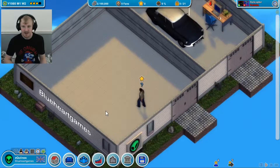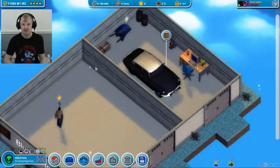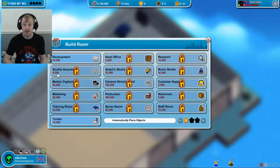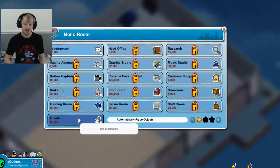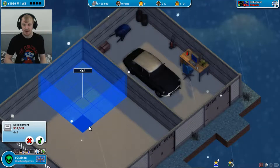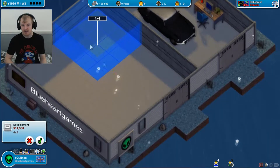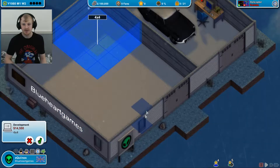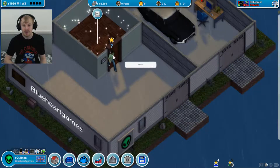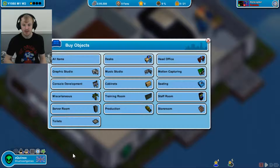So you can build your own offices. Let's do a 4x4 development room. You don't want to use up too much space too early on because you need it for building other stuff later. That's $14,500 just to build that. There's a door - beautiful. We need a desk. You can get all of these cool customisation options for your offices.